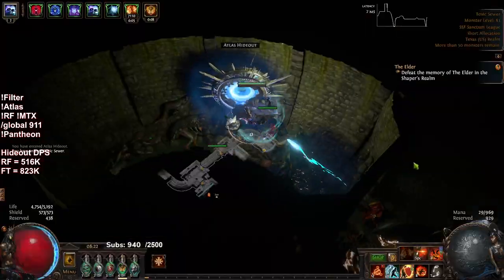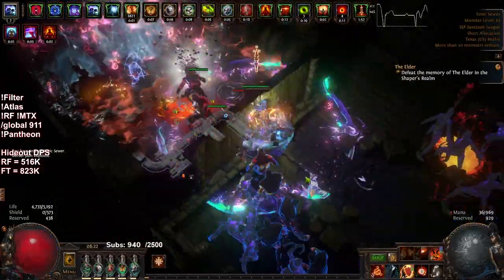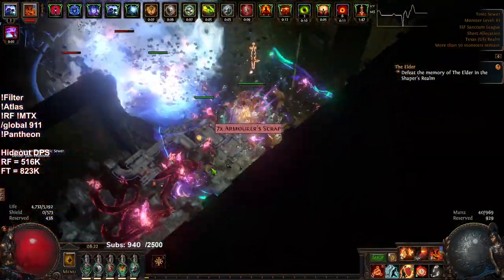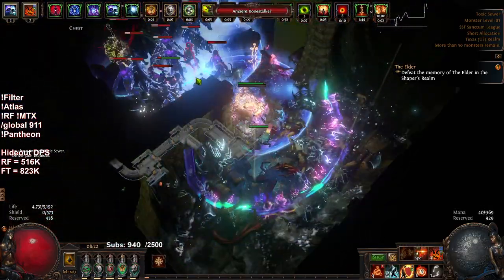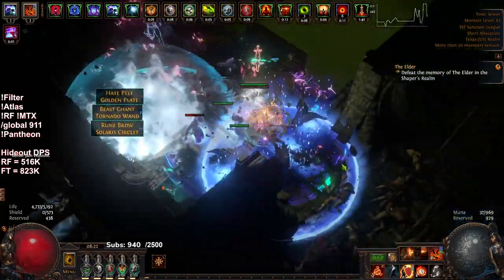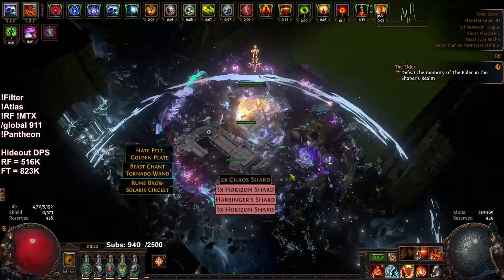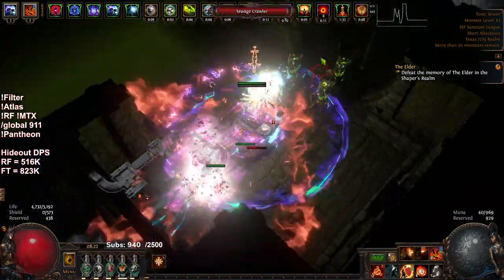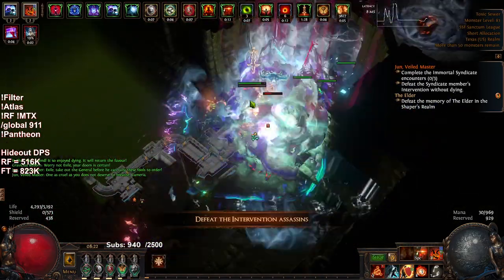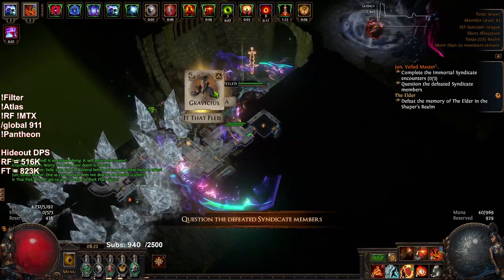So even though Eternal Damnation's downside is minus five res, it does not pull you below Lore Weave's maximum. This is very beneficial because Lore Weave can be acquired deterministically in SSF by simply vendoring 60 unique rings, and you can get Eternal Damnation by simply doing the Sanctum boss. Sanctum is very much doable as it's the league mechanic, so for players in SSF it's super deterministic — something you can work towards.